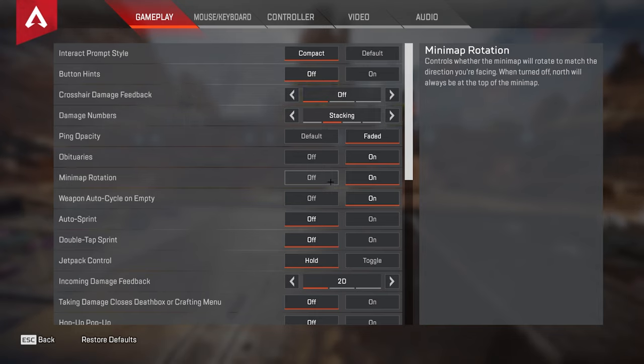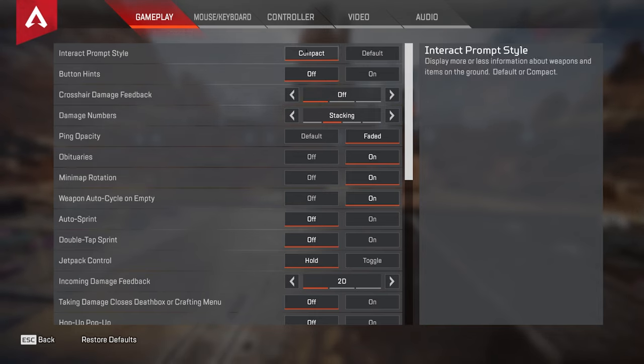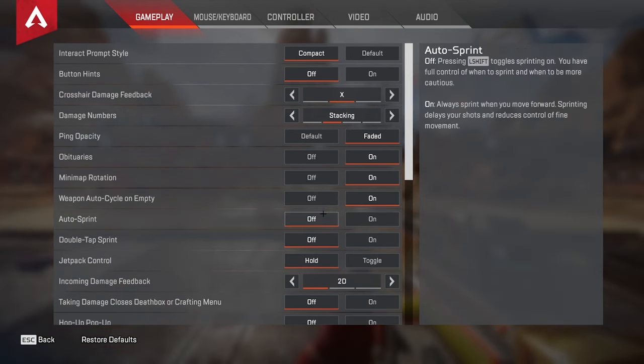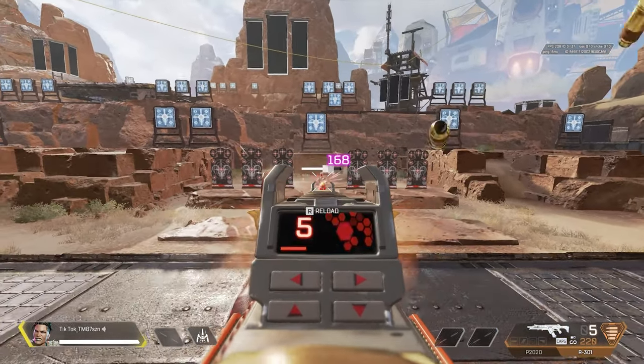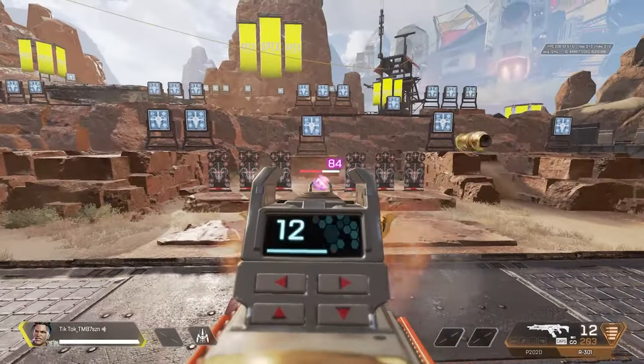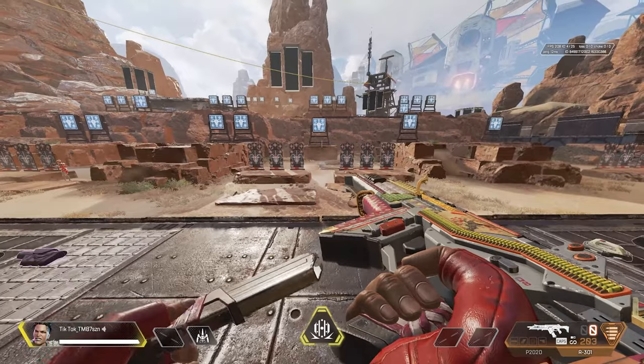To start things off, let's move into the gameplay tab. For interact prompt style, you're going to want compact instead of default. This will help reduce the amount of space that the little box pops up on your screen for button hints. Unless you're new to the game, you probably should just have this off. For crosshair damage feedback, you want this set to off — having this on only increases visual clutter. That little X that pops up is just not really needed, as you can still see the target just fine and know that you are hitting them.